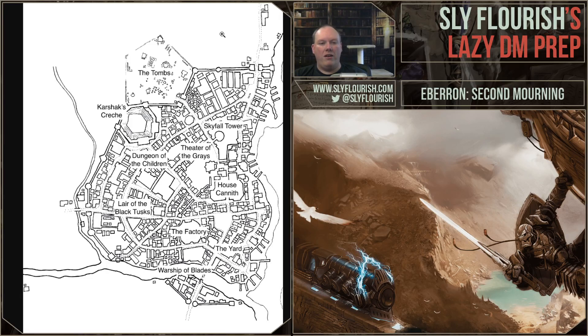What matters to put on the map? I knew I needed Karshak's Kresh. I looked at the Northwestern keep and thought that's kind of cool for Karshak. I saw another structure and thought let's call it Skyfall Tower — and then realized what if that is the one House Kundarak tower that was not destroyed during the Mourning? I added an undead quarter called the Tombs. Theater of the Greys was another — these are the survivors. I also dropped in the Children of the God Drums' lair, the factory where Warforged were made, and the yard where Warforged were discarded.